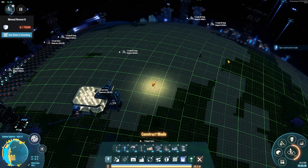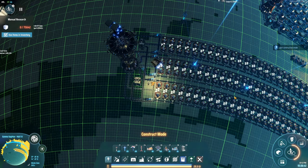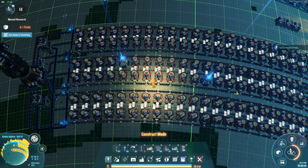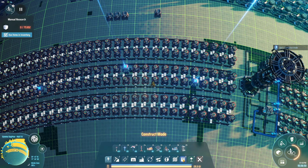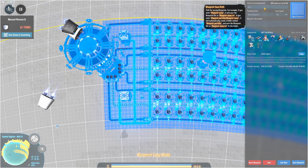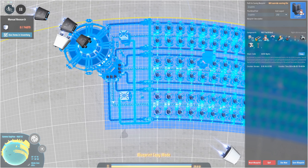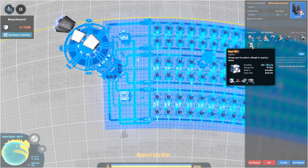Power this back up. We have both our graphite production and our silicon production. Everything is working so let's switch over this production here. We're using the plane smelters for this. Everything looks good — two storages and two splitters.